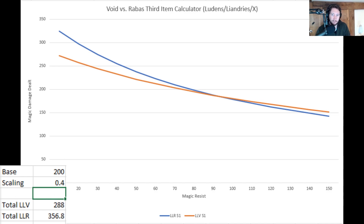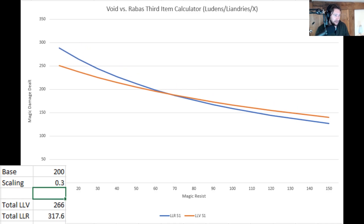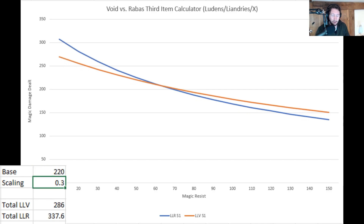200 base damage and 0.4 scaling is a relatively average build. To really hit the sweet spot where Void Staff is better as a third item with no one having built magic resist, you'd need something like 0.2 scaling with high base damage — even at 55 magic resist. So there are actually very few circumstances where Void Staff becomes a better third item than Rabadon's.